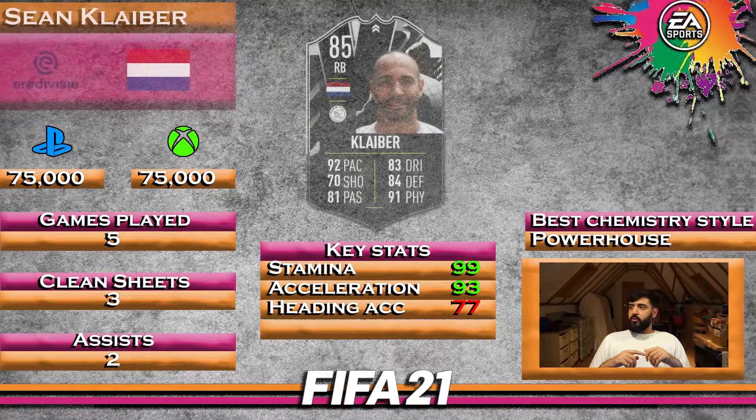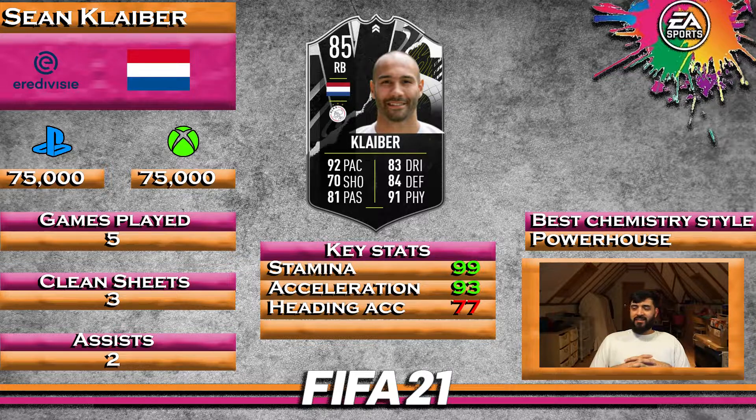Getting into the final Sean Kleiber review — the Dutch right back from Ajax. 75k on PlayStation, 75k on Xbox, though this will vary and I think only upwards. Five games played: three clean sheets and two assists. His key stats — stamina, aggression, strength, and acceleration — the physical components of this card are fantastic. With the Powerhouse chemistry style, boosting defending and passing, you give yourself a really, really great card. With better passing you can ping long balls down the line, over the top, inside, one-twos — everything — and his dribbling becomes phenomenally useful for getting out of tight spaces in defence.